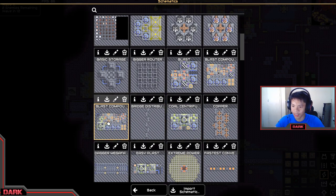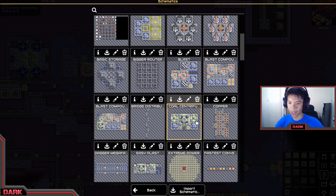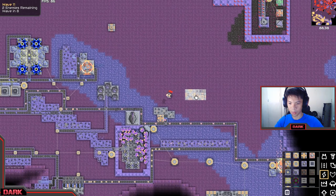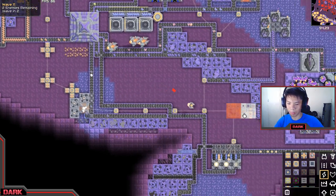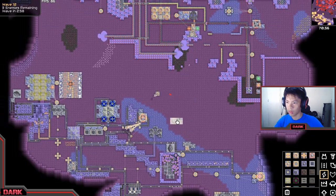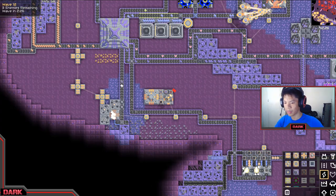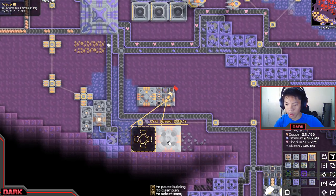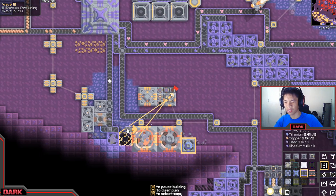I did invent this - a blast compound compounder. It only needs coal, no lead inside it. This is the first version, this is the second one - pyratite. I made this a lot simpler to basically use or make. I was having quite a hard time adjusting my thoughts - like, making pyratite isn't hard, but my brain's like 'you don't do it so often so you don't think it's easy.'